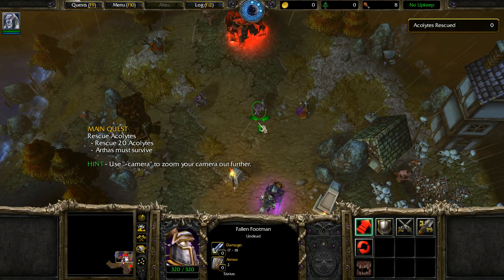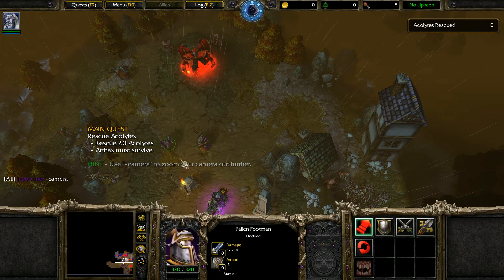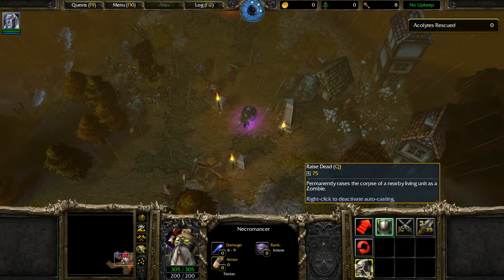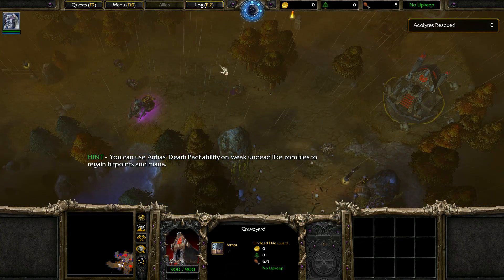We got a Necromancer right away — great to see. We have a Fallen Footman too. There's a camera zoom-out option that would be really nice on later missions with huge numbers of units. Call of the Dead raises a nearby corpse — the type of unit raised depends on the unit type of the corpse, making it permanent. The idea is it raises the unit permanently, so if you kill a grunt you'll get an undead grunt. Necromancers now raise zombies instead of skeletons, whereas Arthas' Call of the Dead is way different and much better. We need to be careful — Call of the Dead is 100 mana.